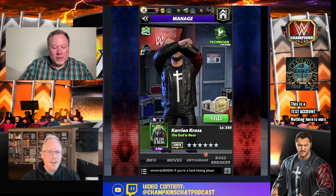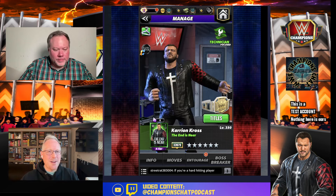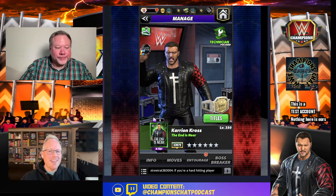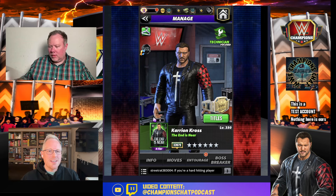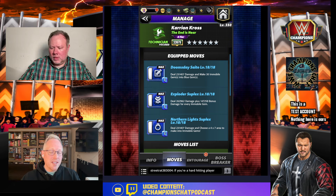I think he has two that I like and one I didn't care much for. The moveset that's really going to be on most people's minds is triple blue. This is the one that's going to take the most advantage of his new plate, the most gem-damage based. His other ones are move-damage based. This is the one I think is going to do the most work, so we're going to take a look at the Northern Light Suplex - seven MP blue.